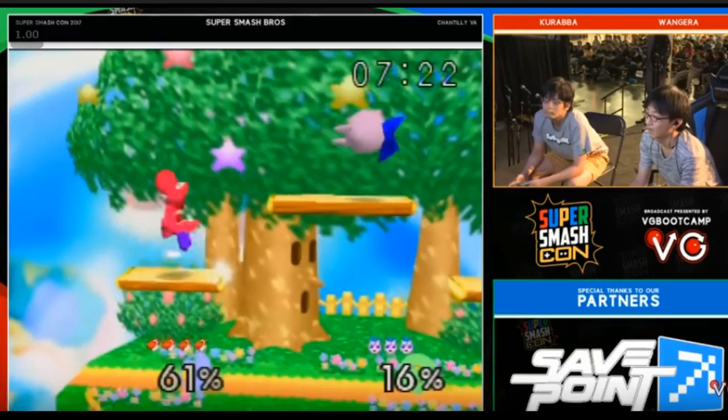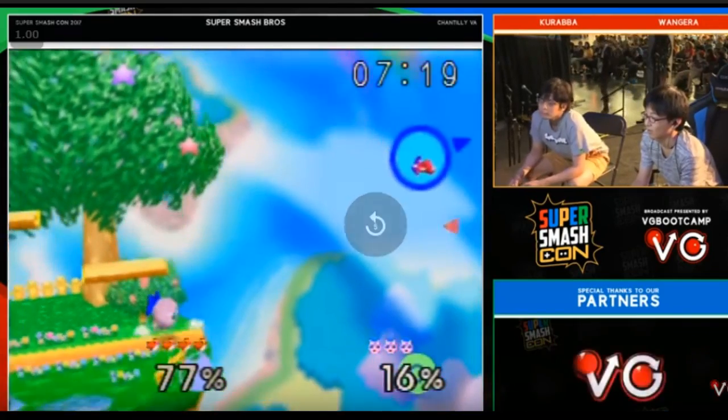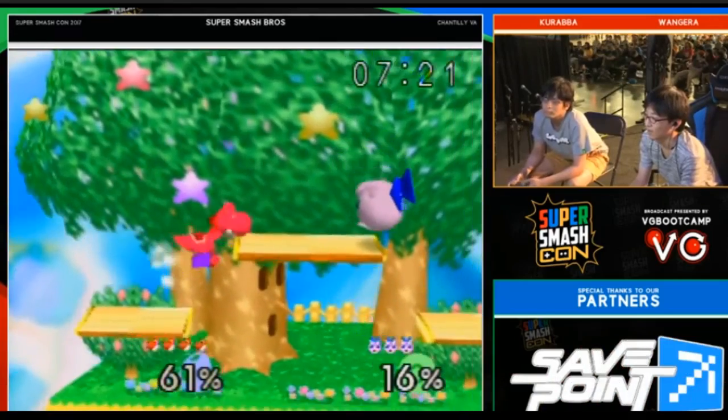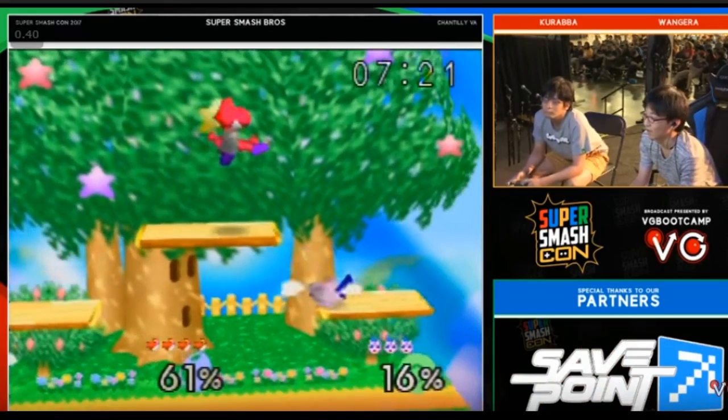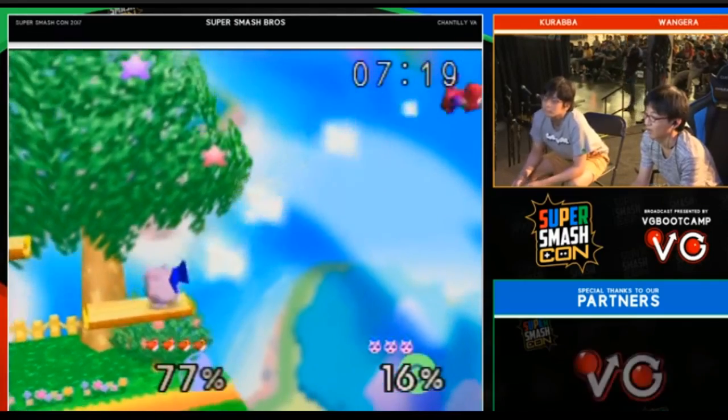How about this one? Yoshi comes in to attack and Jiggly just waits. Because in this game, what comes up must come down — Yoshi has to come down somewhere, and you can kind of anticipate where they're going to land sometimes. That's a good pivot there to get out of the way.